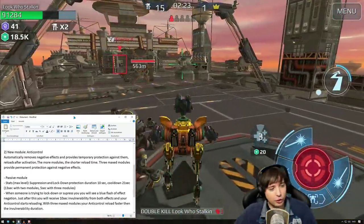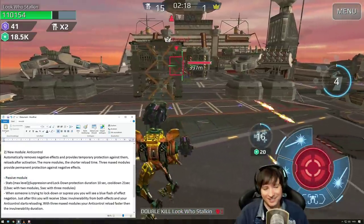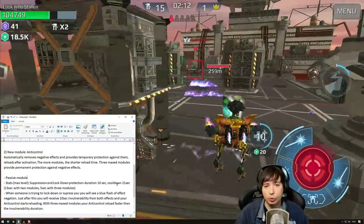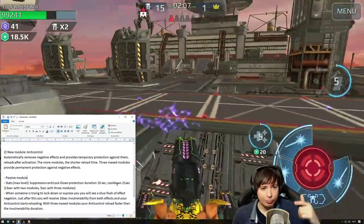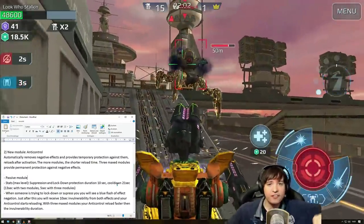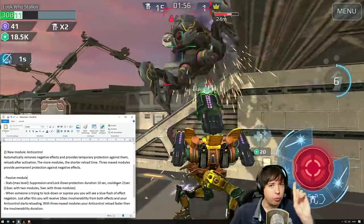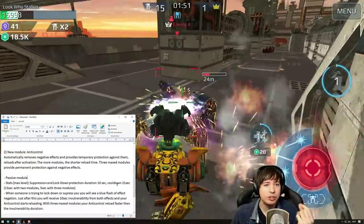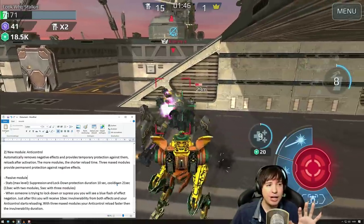Let's read the stats again. Passive module stats at max level: suppression and lockdown protection, duration 10 seconds, cooldown 21 seconds. So if you get suppressed or locked down, for 10 seconds it removes the effect and makes you immune to these effects. After those 10 seconds with one Anti-Control module, you'll have a 21-second cooldown in which it will not proc again.